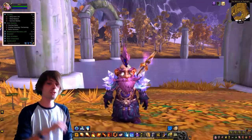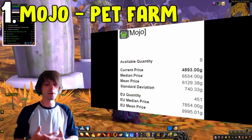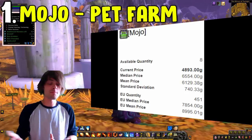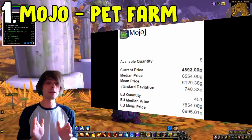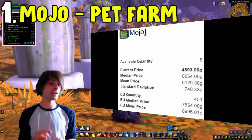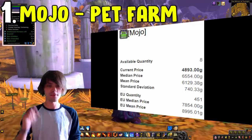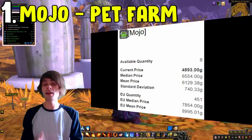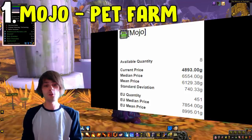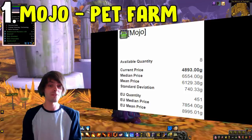Let's jump in at number one, which is the Mojo battle pet, which can be farmed up in Zul'Aman. Within Zul'Aman, which is in the Ghostlands, all you have to do is run in there and do not kill any of the bosses. Your main objective is to kill all of the trash besides the bosses in order to get the Amani hex sticks. You'll then want to run over to the frogs within the centre of the map and use those sticks on the frogs. Doing this gives you a chance of gaining a battle pet called Mojo, which can be sold on the auction house for a reasonable amount of gold, and overall it's a very easy farm.